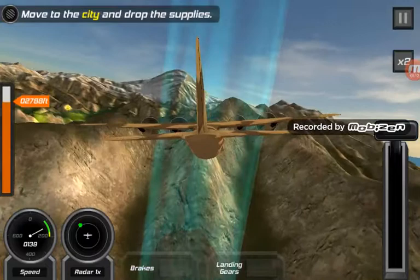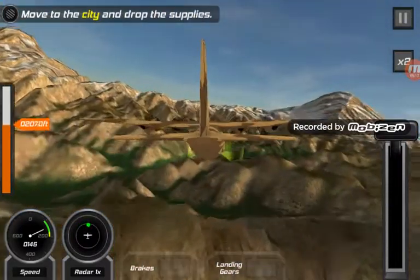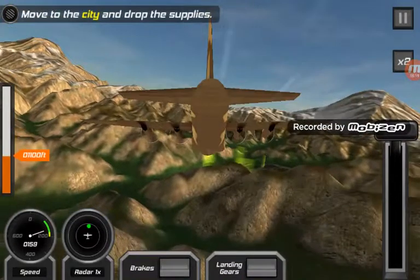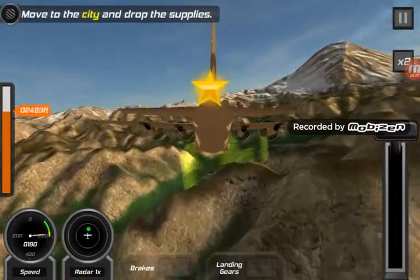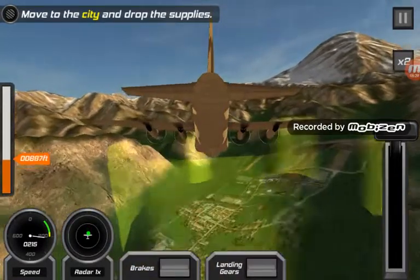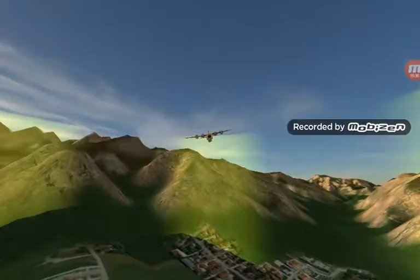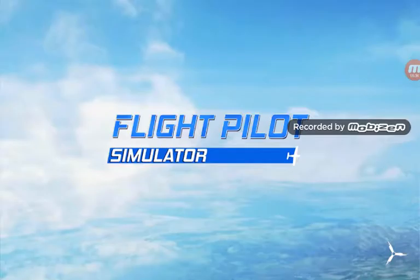We're going to collect a star along the way — right there, see it. Let's go through the checkpoint first, then let's get the star. Now let's drop the supplies — here we go. We got 25,000 coins!